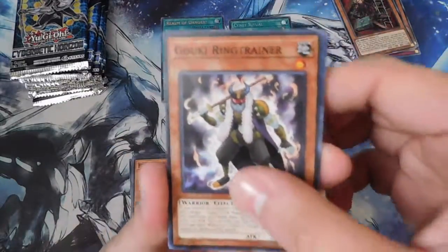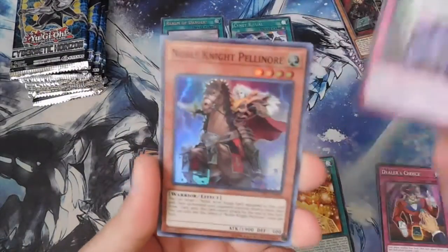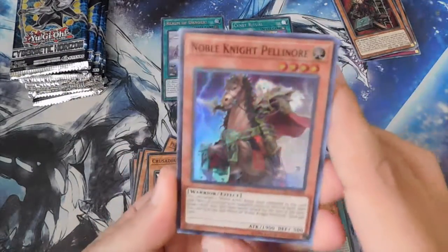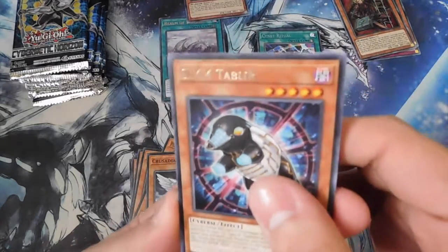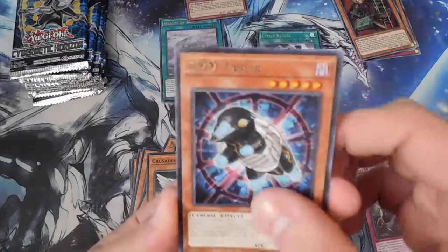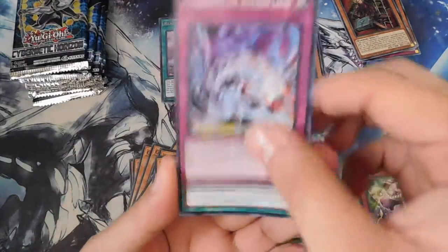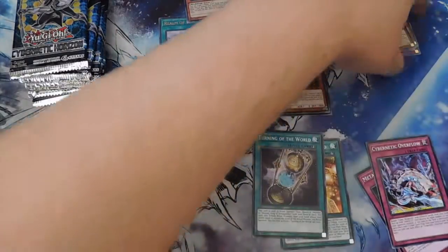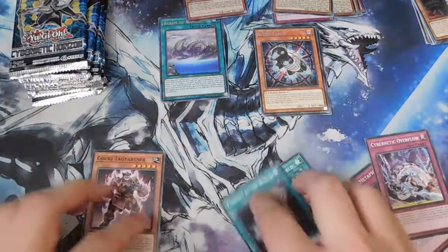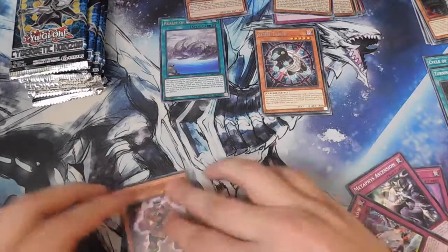Second booster pack: Gookie Ring Trainer, Dealer's Choice, Crusadia Draco, Metaphys Ascension, Noble Knight Pellinor as the super rare. Sim Tablir as the rare. Divine Serpent Gye, Cybernetic Overflow, and Turning of the World. Monsters there, Spells there, and Traps here.